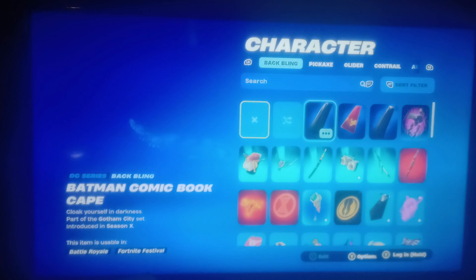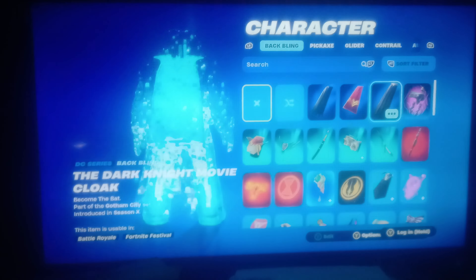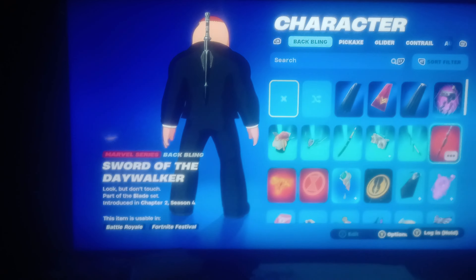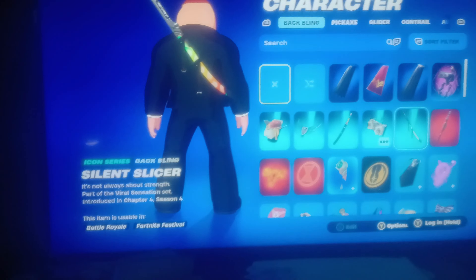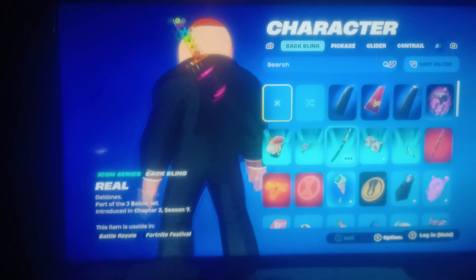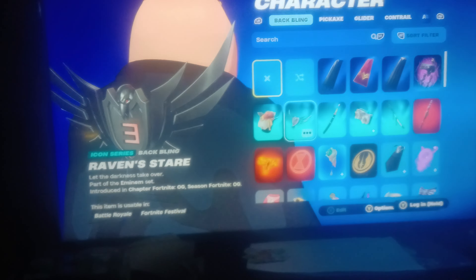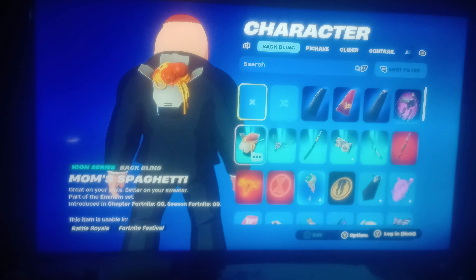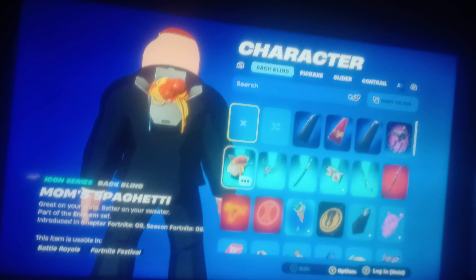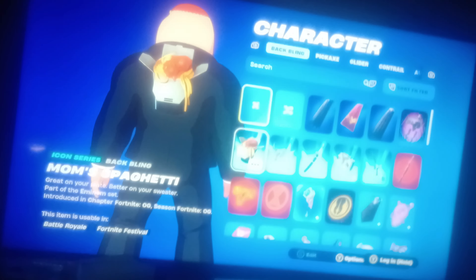Now let's take a look at the back blings. Batman's capes, Wonder Woman's capes, another Batman's cape, a robot, a sword, another sword, boombox, a katana sword for J Balvin. And then Raven Stars from Eminem - Mom Spaghetti! He put Mom Spaghetti - oh my god, that's funny.